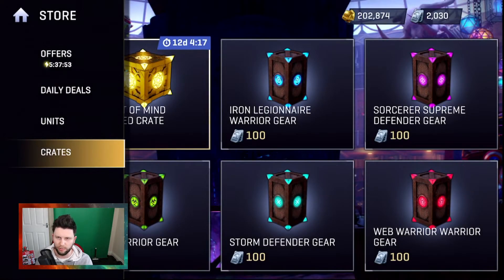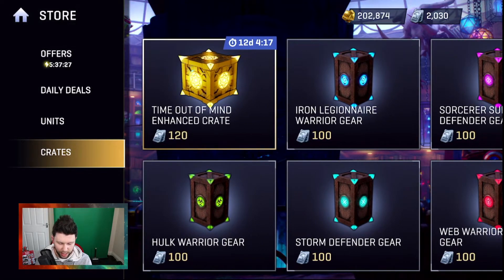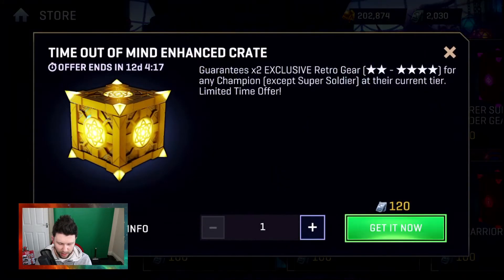Even though my champions are relatively good with the gear they have, I just feel that I need something more with Storm. I definitely need a better weapon. With Sorcerer's Supreme it's all about getting Epic Gear and getting that improvement — a boost to those stats. Fingers crossed, let's get things kicking.